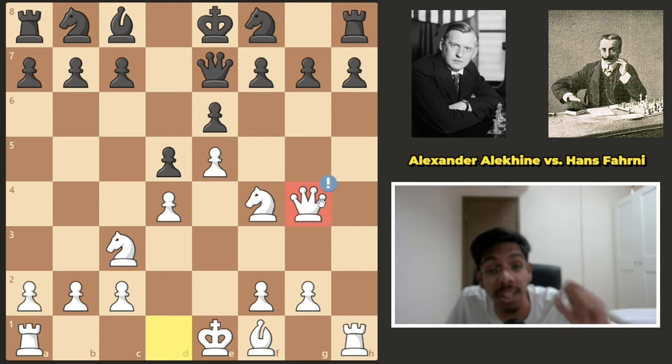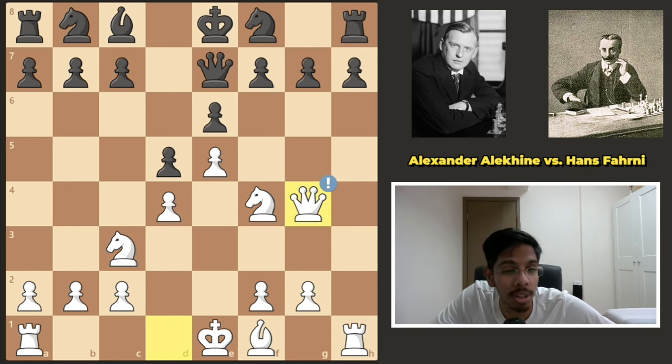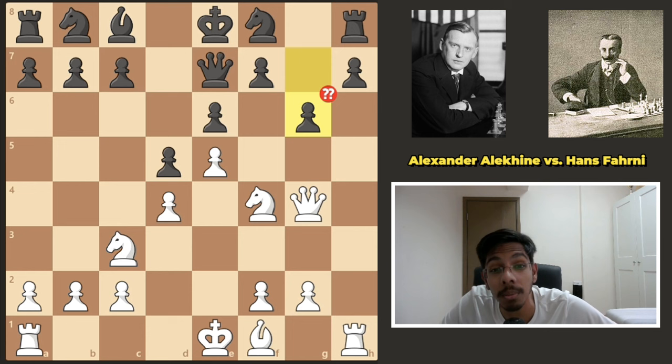Queen g4 — simply developing the queen with free tempo, attacking the g7 pawn. You might say, 'What's the big deal? I'll push it.' But now the game is already over. A simple pawn push defending the pawn is resigned. Maybe you can pause the video and try to find the move that wins the game.